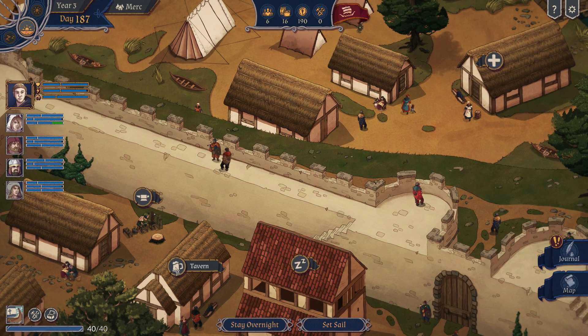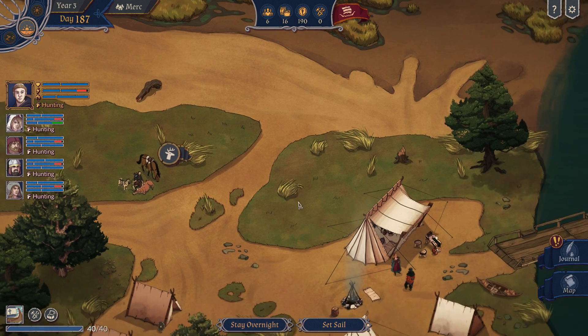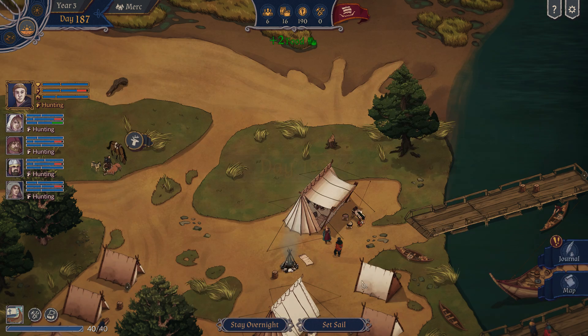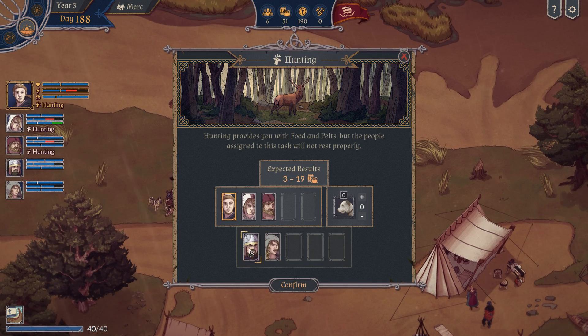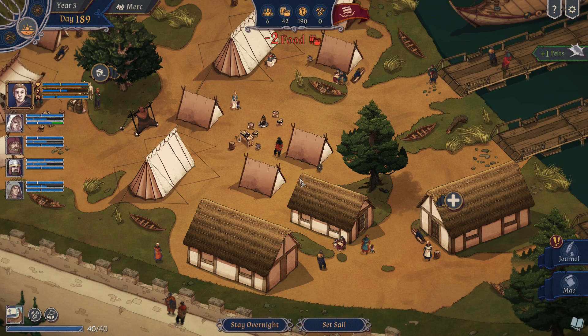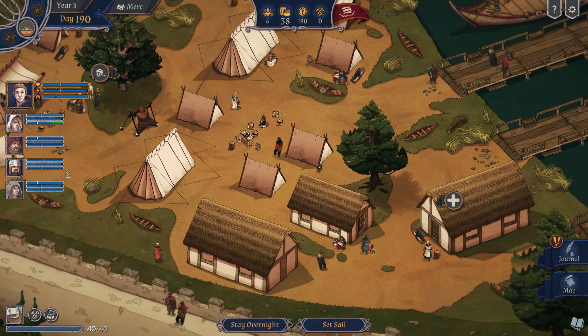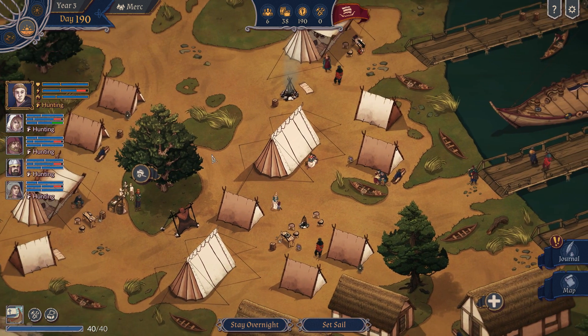We don't need the tavern, but I guess we can go hunting. Maybe sell that kind of stuff here. Stay overnight. I find a nest full of eggs, so we should have plenty of food — 15 food. We lose two again, but I can go hunt some more. We only got 11 food from this, that's nasty. Let's sleep a little bit. If I stay too long in one place, people are going to lose trust in my leadership.